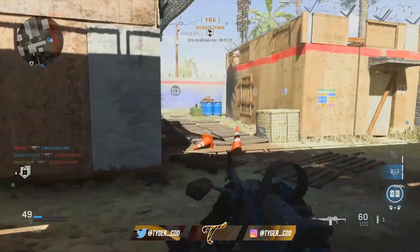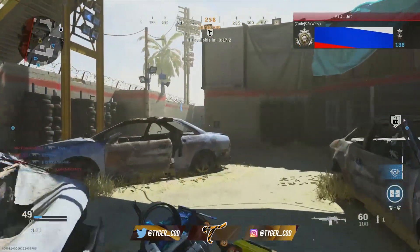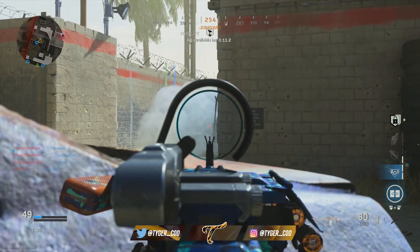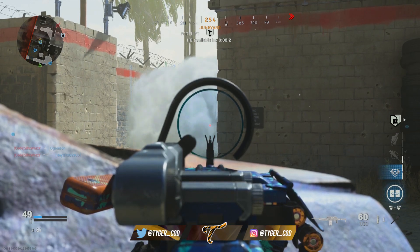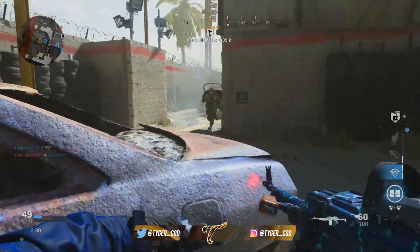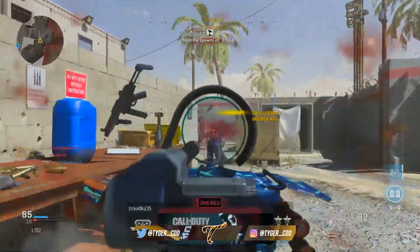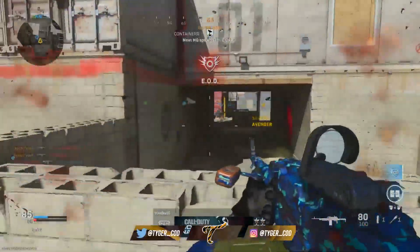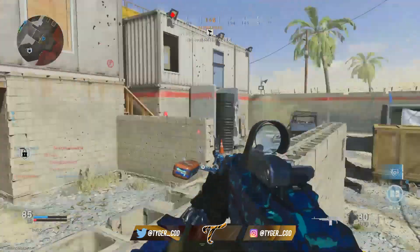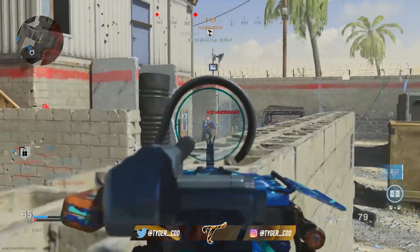You do feel the increase in recoil, but it is definitely worth it, especially with the playstyle I was using for this weapon. Then I've got the stippled grip tape — another buff to aim down sight speed and sprint to fire speed at the cost of aiming stability. And then I have the snatch grip, which looks to be one of the best attachments you could ever put on a weapon. Getting a buff to your recoil control and aim down sight speed in a single attachment is just absolutely insane, at the cost of movement speed — which is absolutely fine because we've already got two buffs to movement speed.